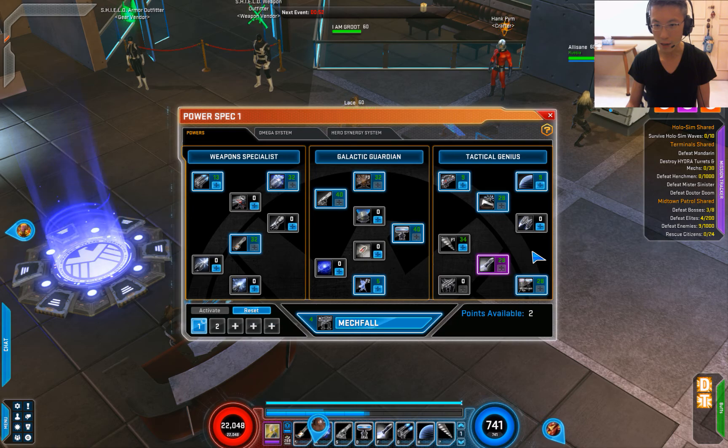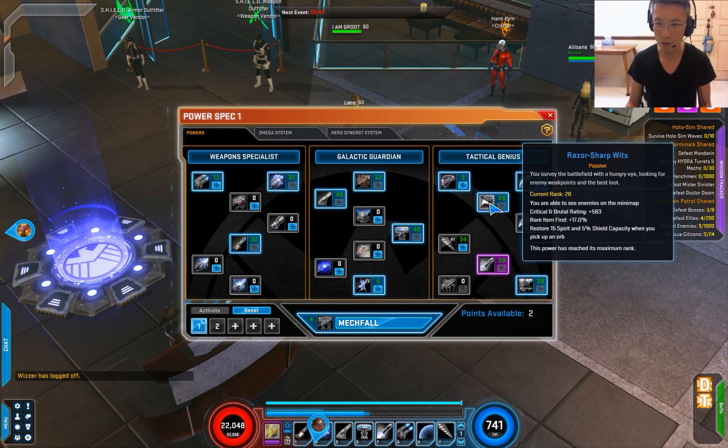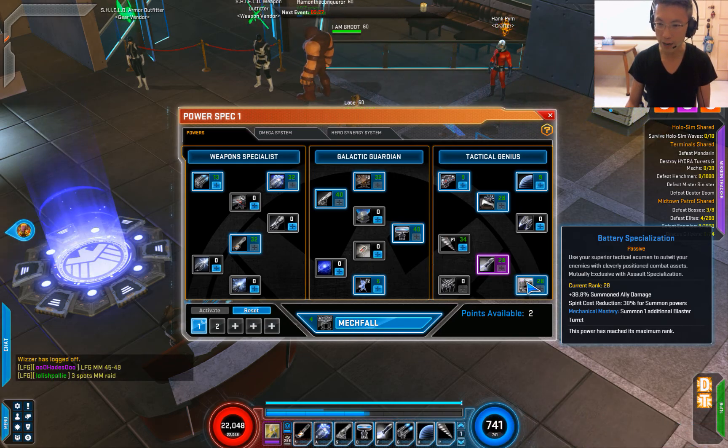Rocket Raccoon has two passives. One increases crit and brutal rating — brutal is the crit of the crit, so it's a no-brainer, you have to pick it up. The other one is mainly for the summoner build, adding extra damage to summon ally damage. In order to build Rocket Raccoon as a summoner, you need to have summon ally damage increased either by the power tree, by the gear, or the Omega system that I'll show you a little bit later.